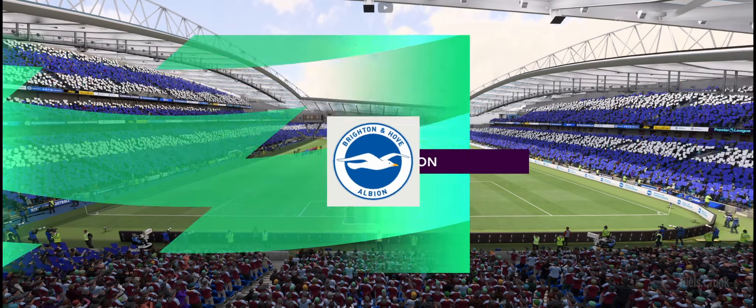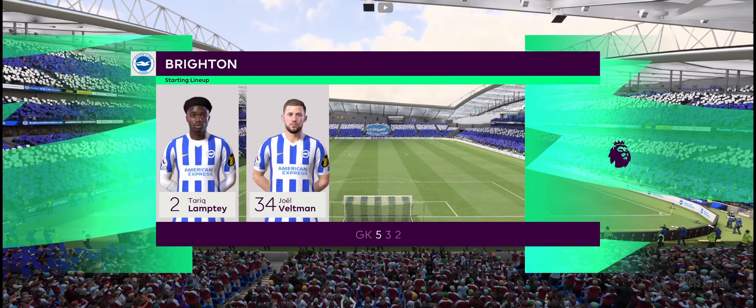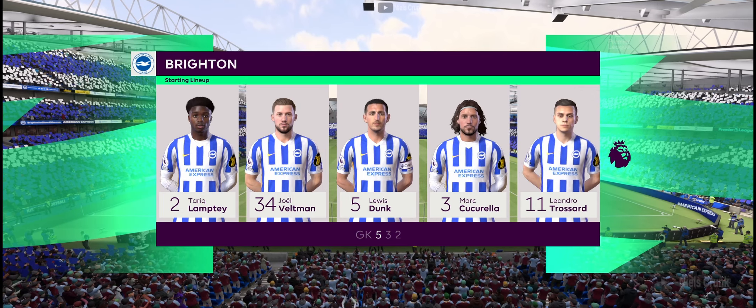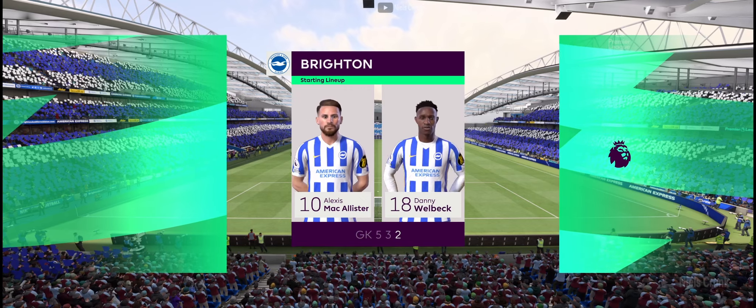The team selected for Brighton and Hove Albion — well, it's a defensive-looking lineup, but if the wing backs break forward, the midfield can get close to the front pair, and the front two can link up with each other. They should still cause problems today.